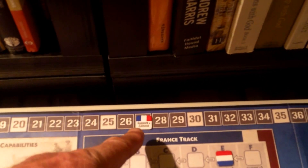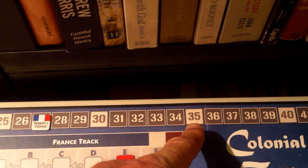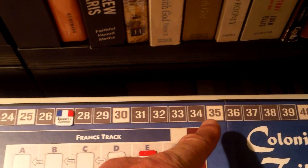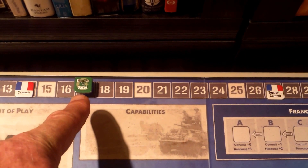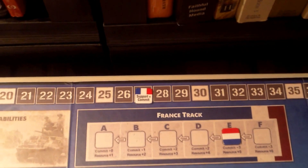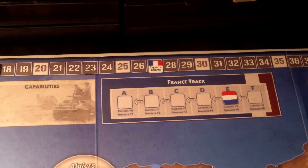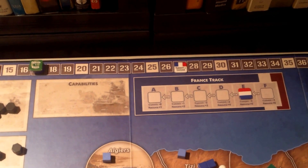Government ended on 27, which was 8 short of their 35 point victory threshold, and the FLN ended on 17, which was 13 short of their 30 point threshold. So, 13 by 8, or from 8, we've got a difference of 5. And so that was, at 5 or less, a negotiated future.